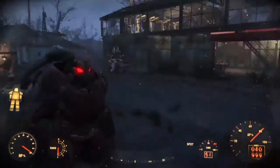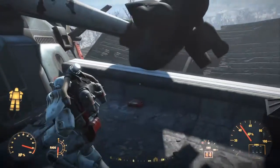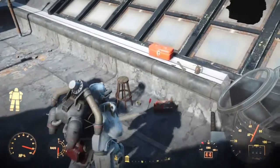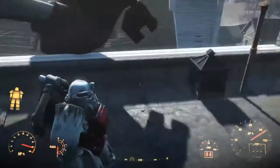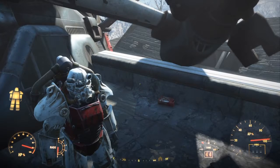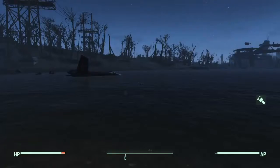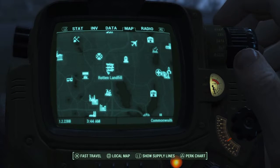The first location you all know — it's the Concord quest when you meet Preston. This is the power armor I fixed up and put mods on, but you get it on top of the museum. Go through the quest and that's the very first one.